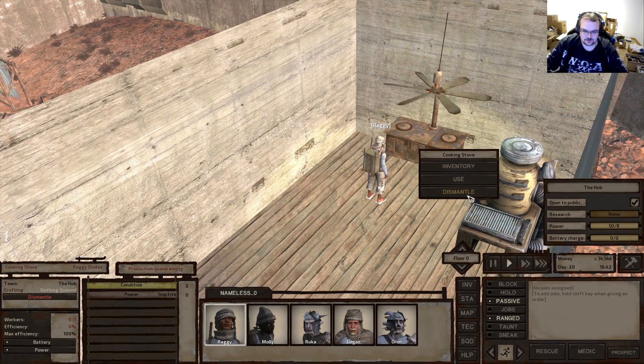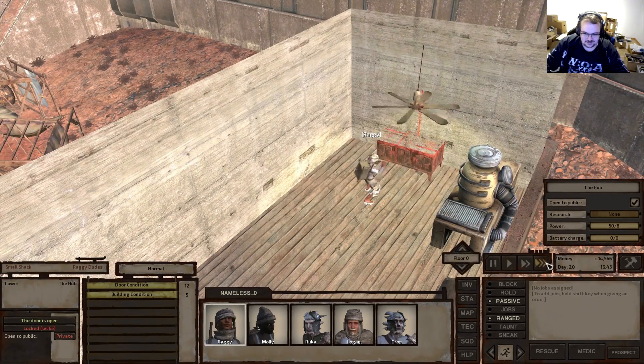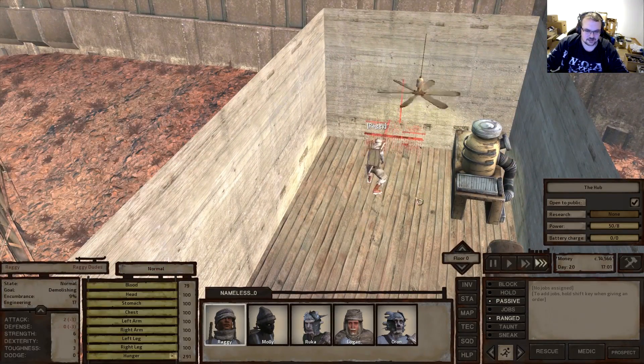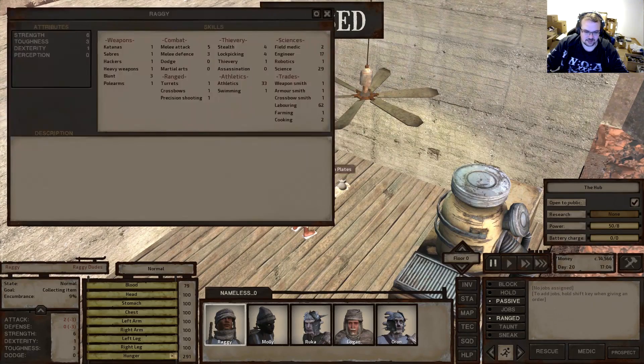We'll just dismantle this as well. Can we sell the house? Well, let me just leave it here as an emergency shelter basically. Get those iron plates.